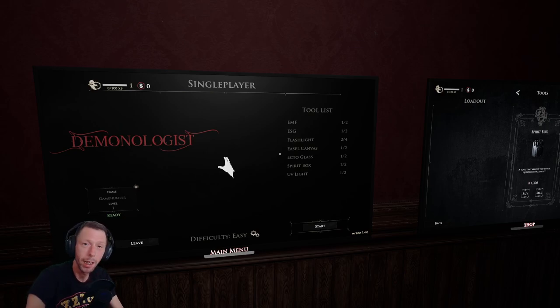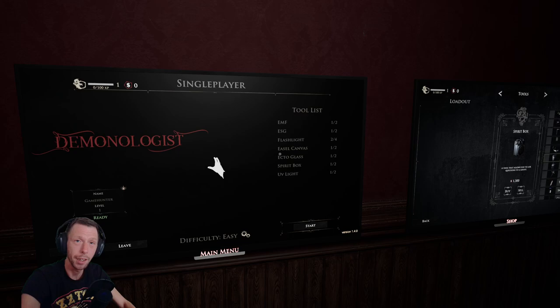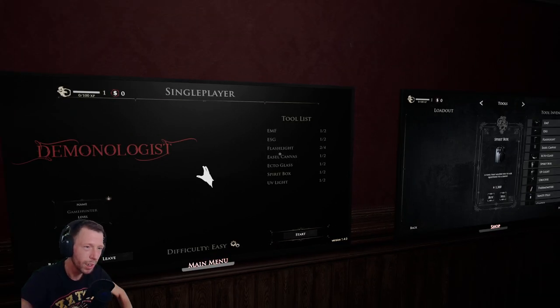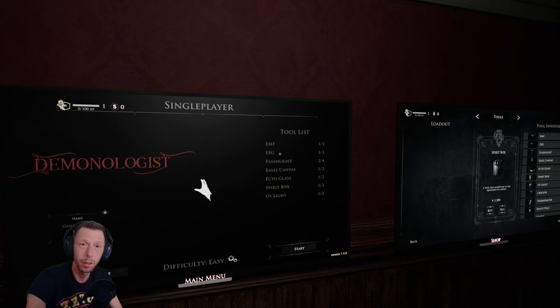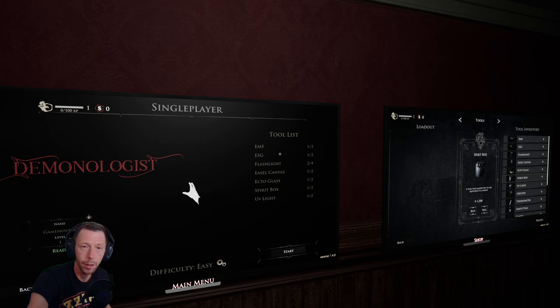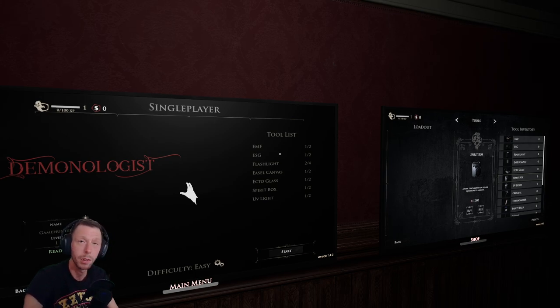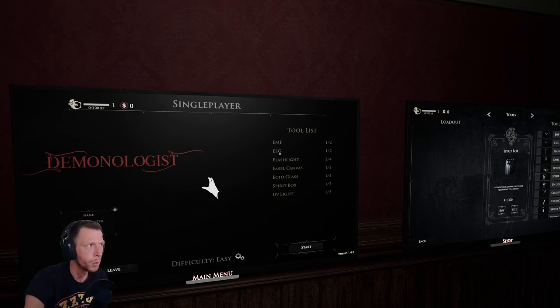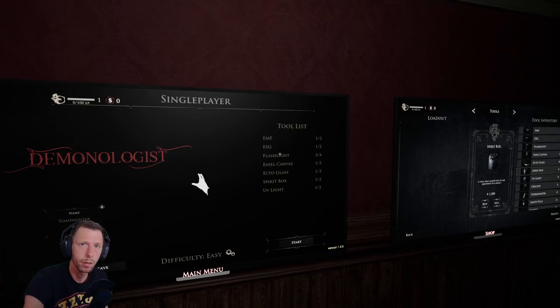Hello friends, and welcome to Friday Night Files. Today we're going back to the roots of this channel — we're playing horror games. This game is called Demonologist, and it's a ghost hunting game. If you are familiar with games like Phasmophobia, this will seem familiar to you. You can play this co-op with up to four players, but we are going to play it single player.